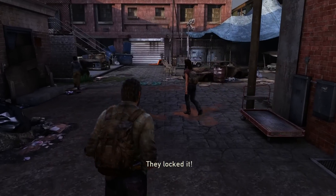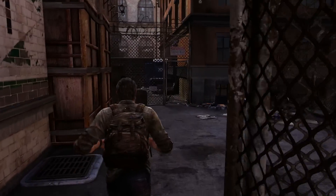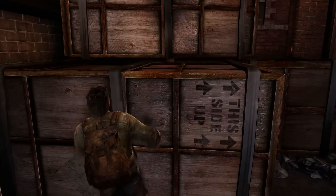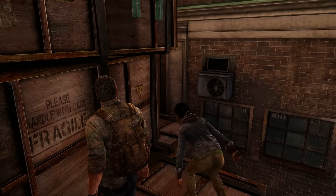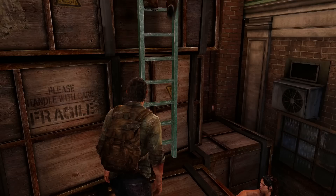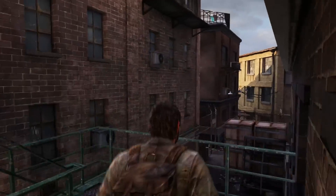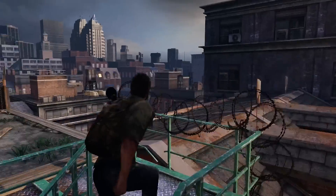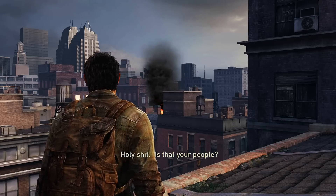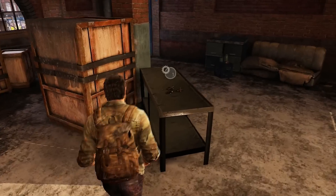Welcome back to The Last of Us. This is Part 4 of my walkthrough, played on the Grounded difficulty. It's a no-damage walkthrough where I obtain all the collectibles. If you're looking for a complete guide for this game, feel free to follow along. At this point, Joel and Tess are following Marlene, and she wants them to smuggle something out of town. All we need to do for now is follow Marlene.